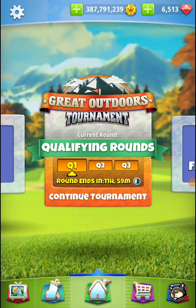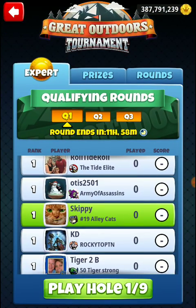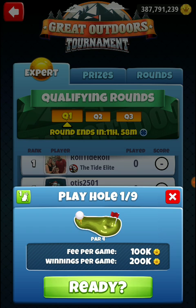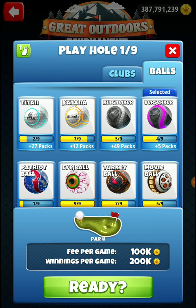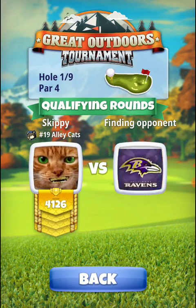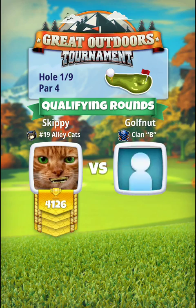We're going to do a recording of this round, so let's get started. Hole number one — we have a seven and a half to nine and a half mile an hour tailwind, so we're going to bring our Apocalypse and our Saturn and, if we're lucky, our putter. We're going to start with the Berserker.